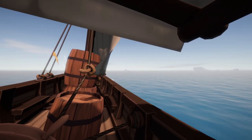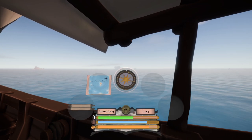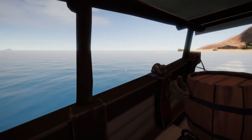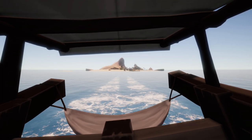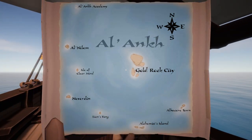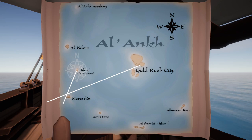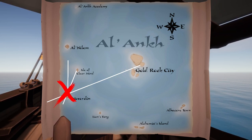If I take my crosshair and point it towards something, I can get a bearing. This is east-northeast — east by northeast. The isle up here is the Isle of Clear Mind; it is north by northeast. And then the island behind us is due south. If we look at our map and invert those compass directions — instead of east-northeast we go west-southwest and draw a line coming out of Gold Rock City; instead of north-northeast we do south-southwest and draw a line coming out of Isle of Clear Mind; and then a line coming north from Neverdin — we can find where those lines cross, and that's our position on the map.